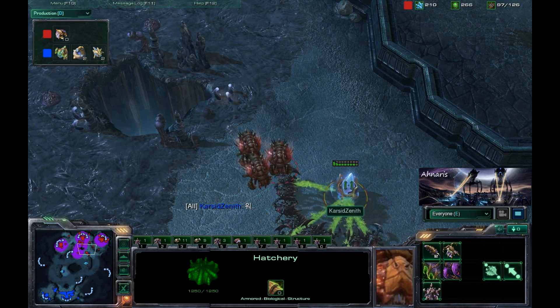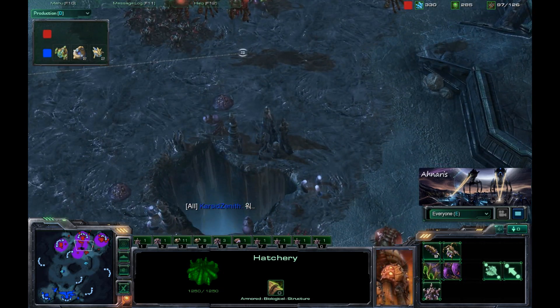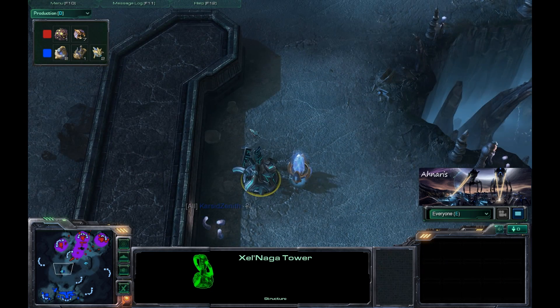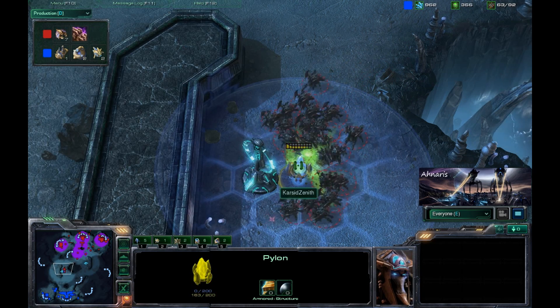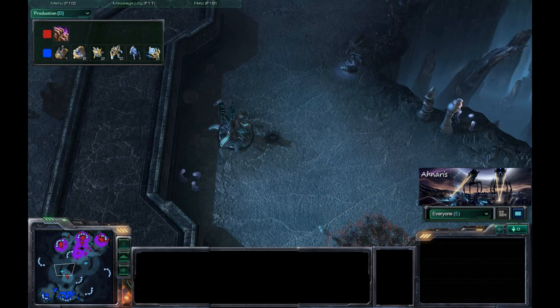The Zerg player is going to knock out this proxy pylon, so we're kind of back to square one in terms of where this game is going. There is a proxy pylon here beside the Zelnaga Watchtower. For newer players, please take note: buildings do not activate the towers. So this player knows this — it's just a proxy position, not a scouting tactic.